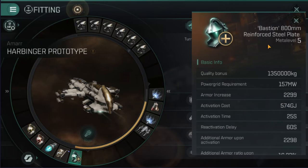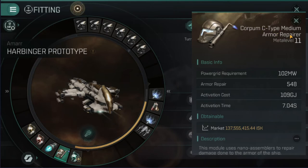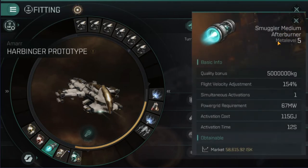I've gone for a Bastion 800mm reinforced steel plate, which is extremely helpful and keeps me in the battle longer. I've also gone for the C-type medium armor repairer — I only got this one yesterday — and it's sped up the missions because you can stay in the fight a little bit longer. If you need to do a quick yo-yo, you're able to repair yourself relatively fast; it works about 25% faster than the Gorgia.